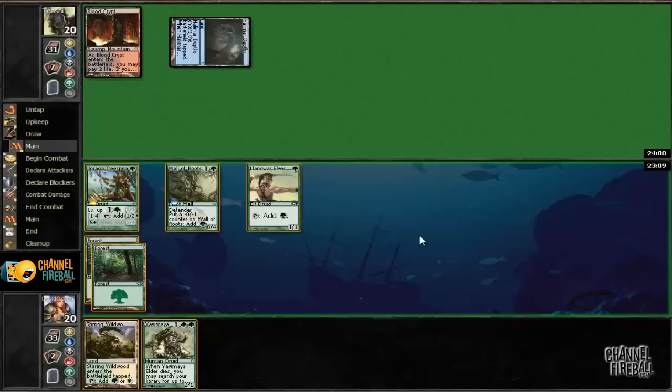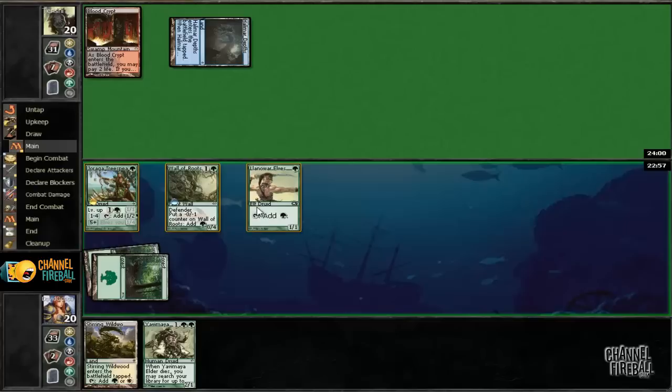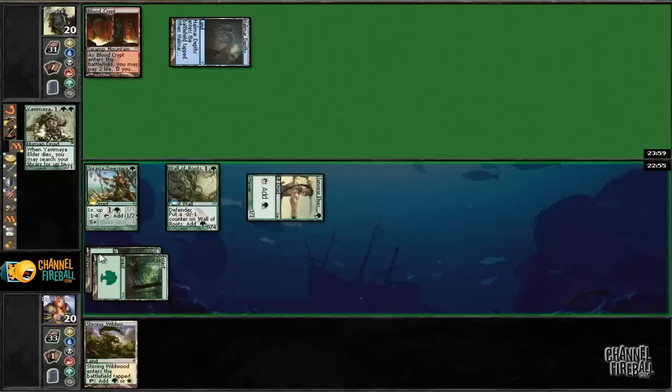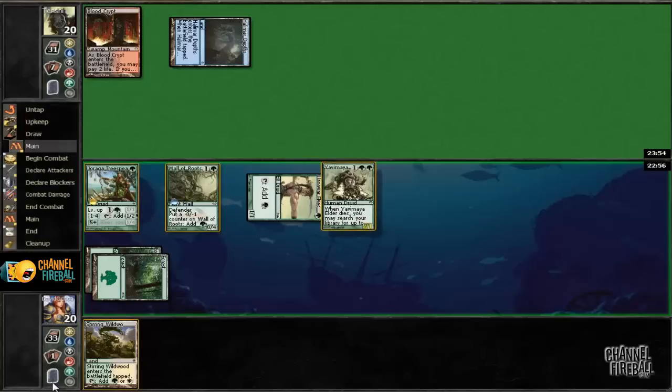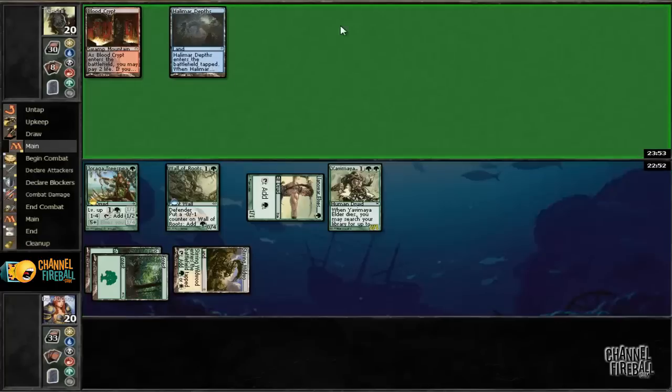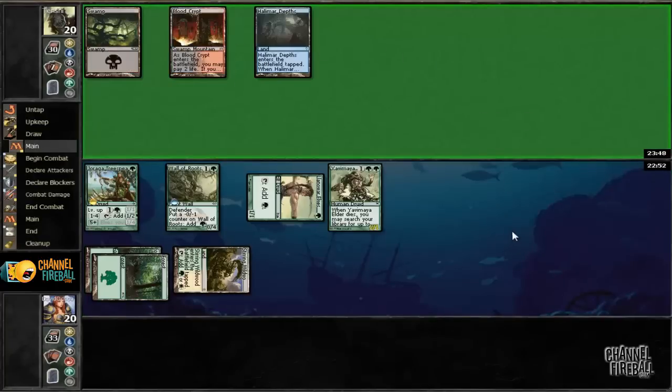Probably sack him for plains and a mountain so we can fix our mana. We'll go ahead and cast that dude. Hold off on leveling for now. And all of a sudden we're back in the game, turning his Blightning into a useless card.